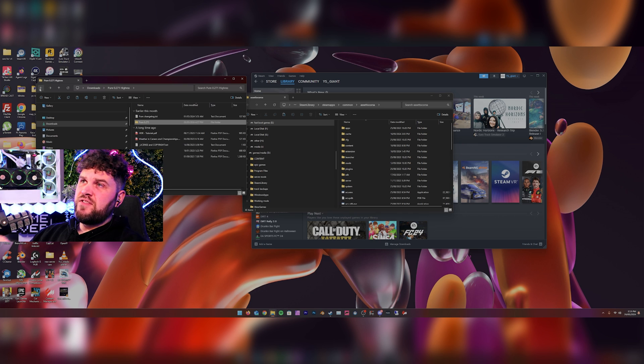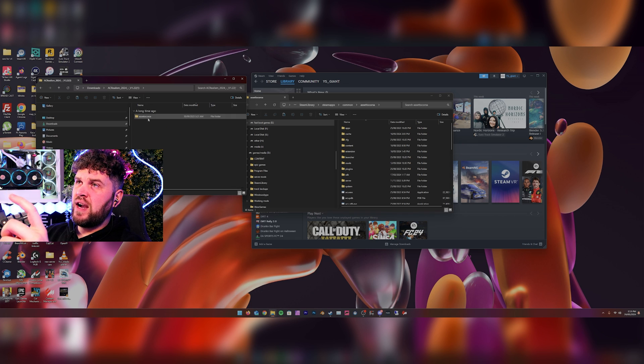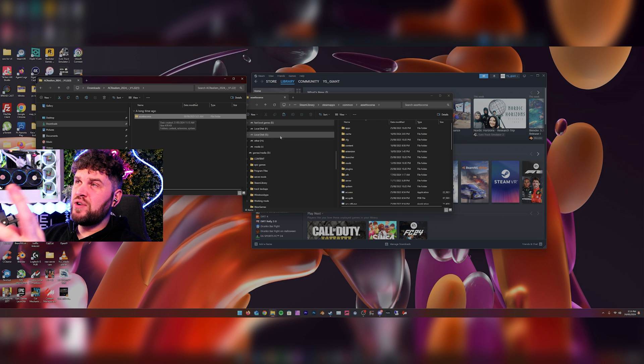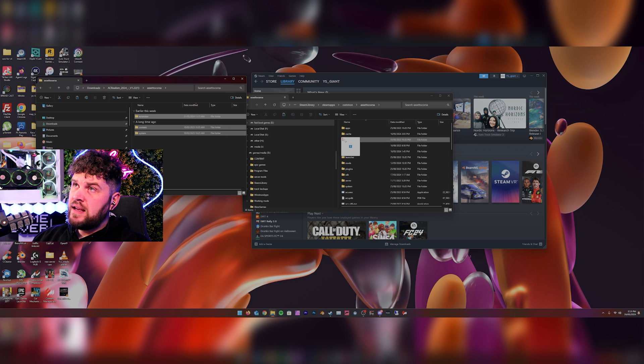Next, find AC Real — again linked in the description. Download their latest release, extract it, and do the same process. Open the archive and you'll see an Assetto Corsa folder inside — you don't want to drag the whole folder in. Instead, look for the matching folder names inside it: extensions, content, system. Highlight those three and drag and drop them into your Assetto Corsa directory.